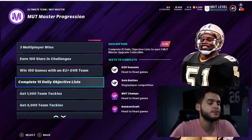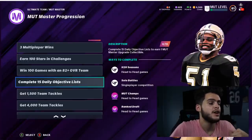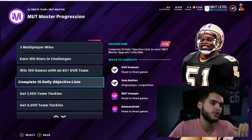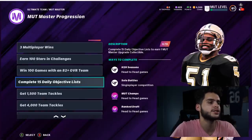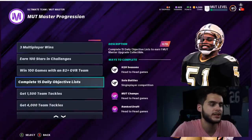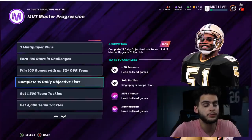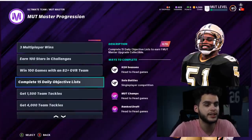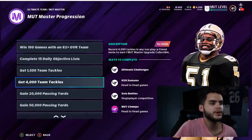For completing 15 daily objective lists, make sure you log into MUT every single day. Even on a busy day — wake up, open one silver pack, win two solos real quick, it takes about five minutes. The worst thing you can do is get close to maxing Sam Mills and then realize you still need 15 daily objectives and you're seven days short. That's a whole week you have to wait for something you could've already had.